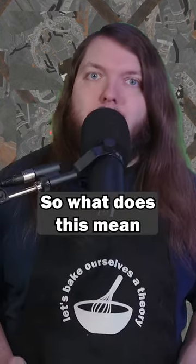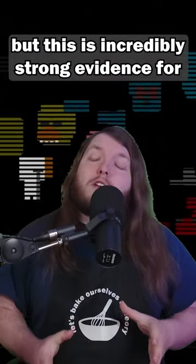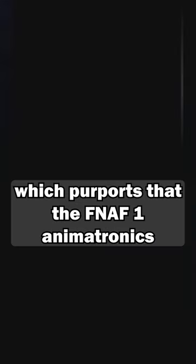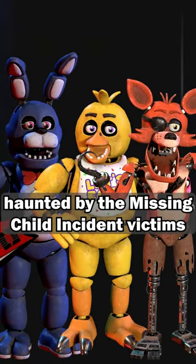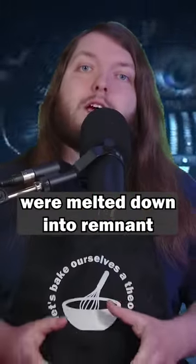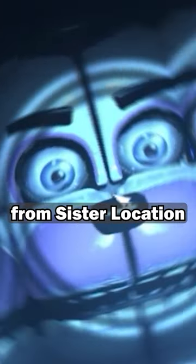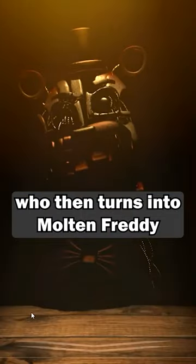So what does this mean? Well, it's not a confirmation, but this is incredibly strong evidence for the Molten MCI theory, which purports that the FNAF 1 animatronics haunted by the missing child incident victims were melted down into Remnant and injected into the Funtime animatronics from Sister Location. They then turn into Ennard, who then turns into Molten Freddy.